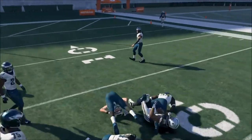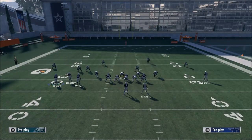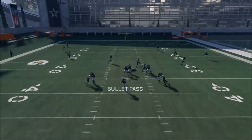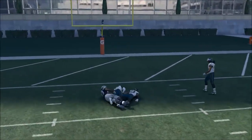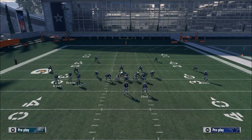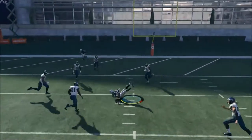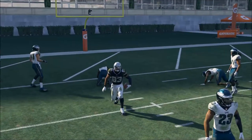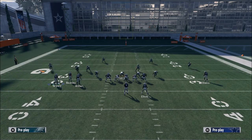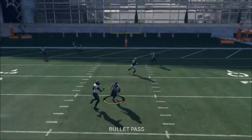If you want to open the Z-Spot route up even more, put Jason Witten on a drag and keep everything else the same. This will open up the post route to Terrence Williams — it'll be wide open against Cover 4. Against Cover 2, it's going to be open as well. He'll cut in right to that pocket because Cover 2 principles force the middle linebacker to go with Jason Witten deep, opening up that pocket for Terrence Williams underneath.